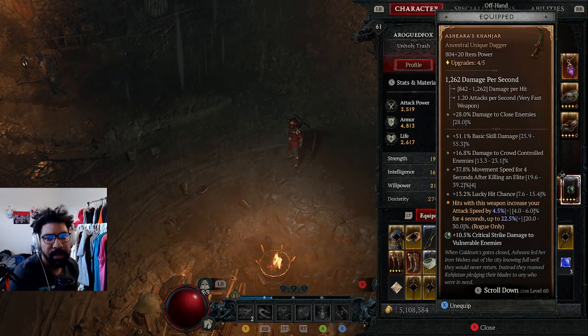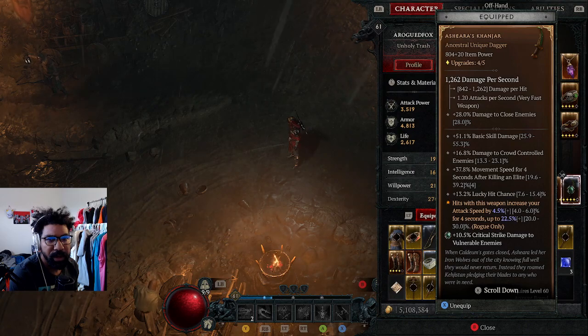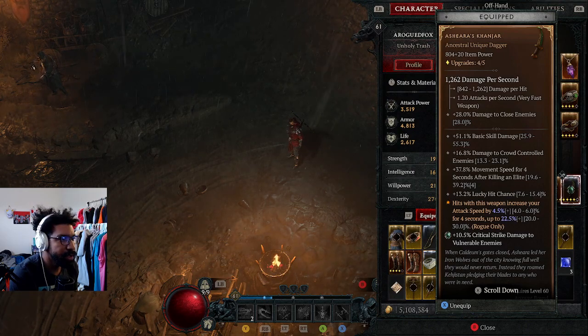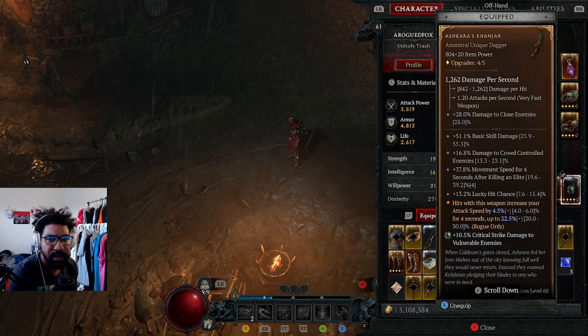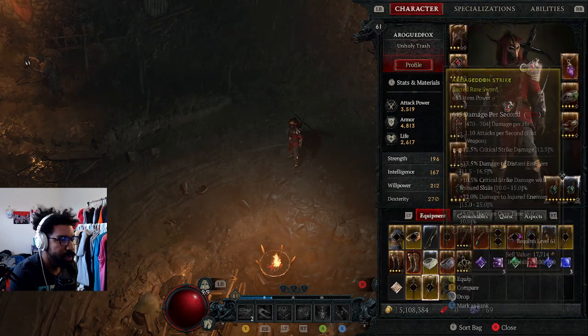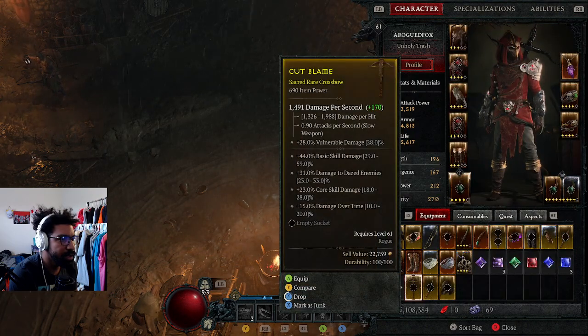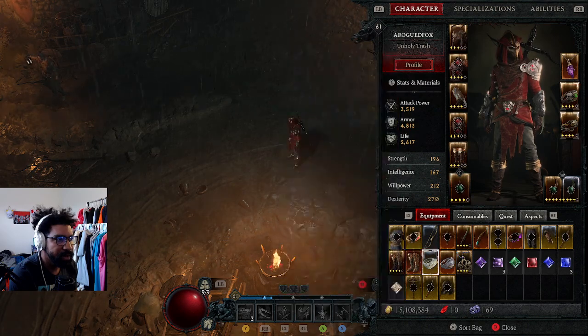Basic skill damage - it's not as important. Damage to crowd control, core skill damage, then movement speed for four seconds after killing an elite. It's at 37.8 - I don't really want movement speed on a dagger. We probably want more damage if possible, so we'll keep that in mind. Nothing good here - basic skill damage, no vulnerability. 44% damage over time, we'll look at that.